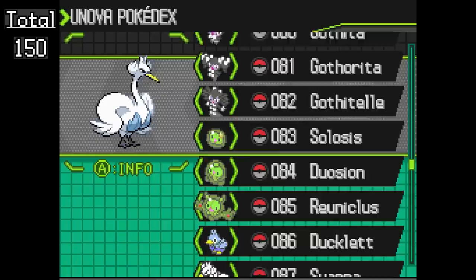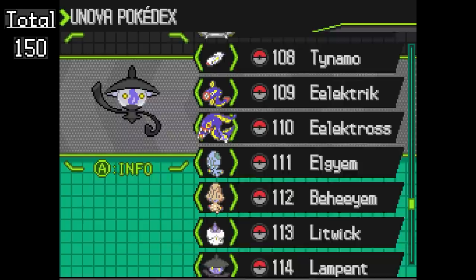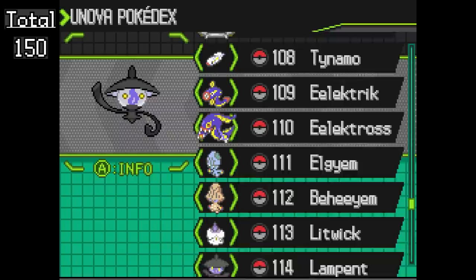I'm not sure if I'm going to do a detailed breakdown like I did for Black and White, or whether I'll go back to the more general style I used for other generations — let me know which style you'd prefer. We do need to finish the Unova dex first, and then we'll have our most daunting challenge ever: trying to complete the National dex in Black 2, White 2. These National dexes are becoming massive and this could be really, really tricky.